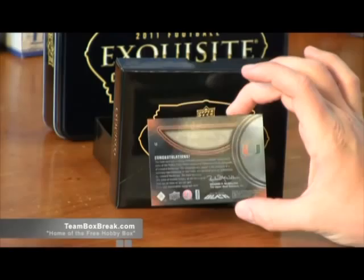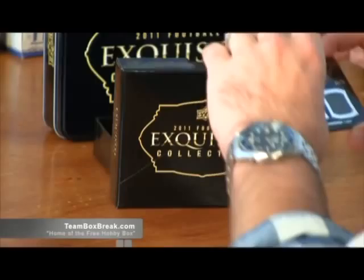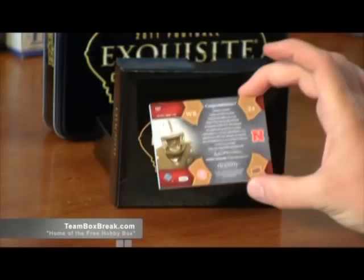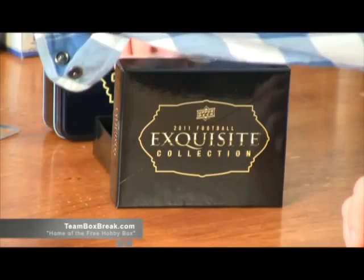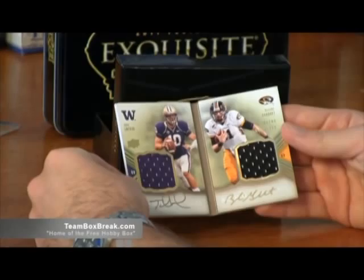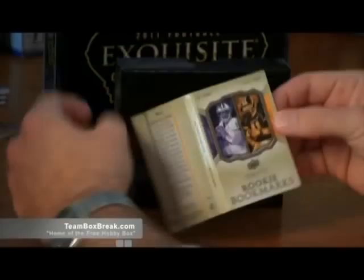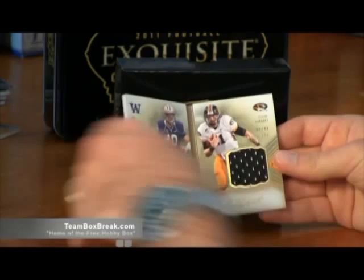Got a nasty looking card next — lustrous rookie signatures, Lenard Hankerson auto dual relic, 22 of 75. You can see the auto from the back too. Behind that, Niles Paul auto, 102 of 135, with that jumbo auto patch and on-card auto. Here's the book card: Jake Locker and Blaine Gabbert, 9 of 40, dual auto dual relic — very cool.